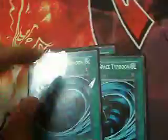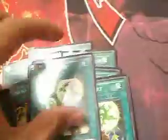Pot of Greed, two MSTs, two Runaway Karakuri, three Thunder Shard — instead of a Beatdown Karakuri deck — so yeah. Level Limit Area B, Wave Monster Cannon, Blastering Rains, Lightning Vortex. Supply there for the spells and for the traps.